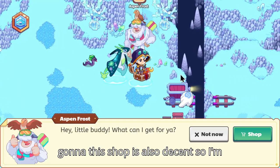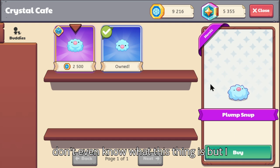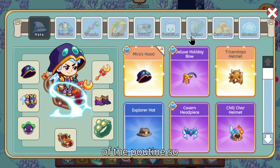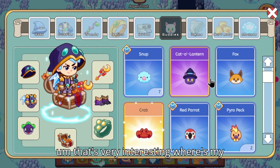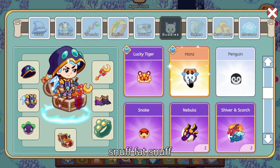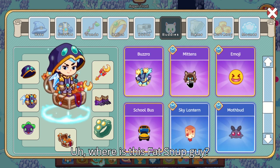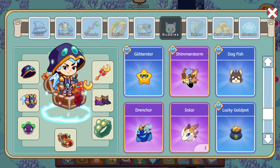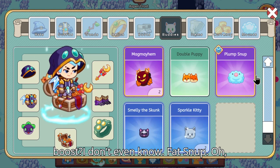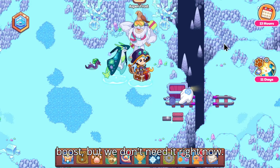The shop in this area is also decent. This item — I'm not even sure what it is, but I like it — used to be the home of the Poutine, which is very interesting. There's also a Fat Snuff here that gives a speed boost, but we don't need it right now.